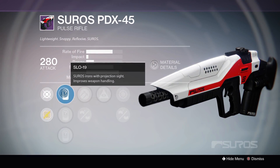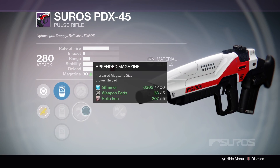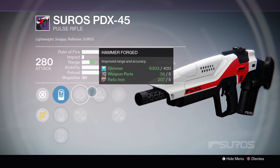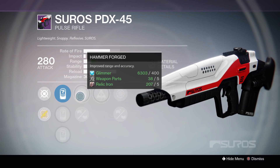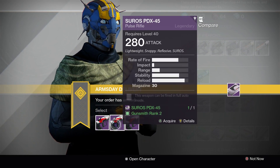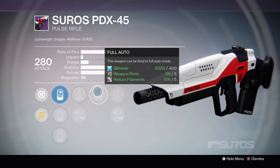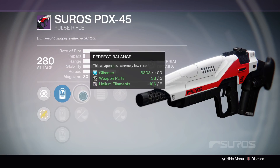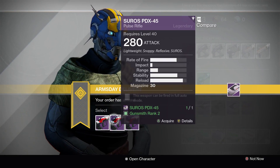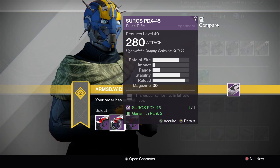Next up we have SLO-19, SP-026, SRO-41, with Hammerforged, Appended Magazine, Hidden Hand, Snapshot, and Injection Mold. So you have two good options — either you go with Injection Mold, Hidden Hand, and Hammerforged, or, which would be my preference, Perfect Balance, Full Auto, and Rifled Barrel. This thing will absolutely melt people in PvP. You will eat through your magazine, but that will almost max out your stability with Perfect Balance. With Full Auto, that makes this thing a Laser Beamer of Death. Pick up option number 2 for PvP.